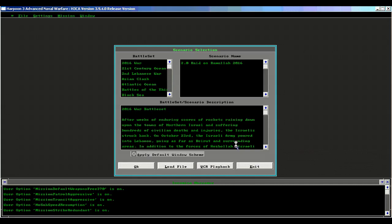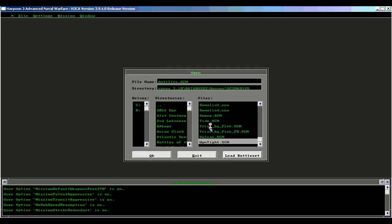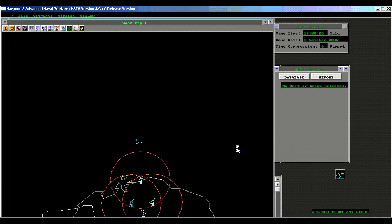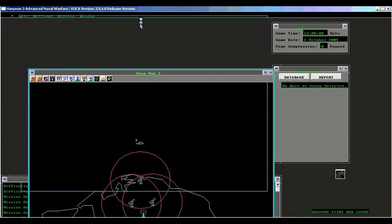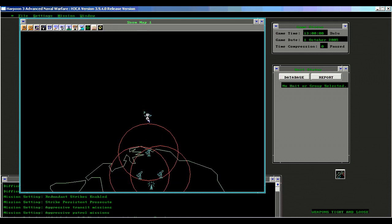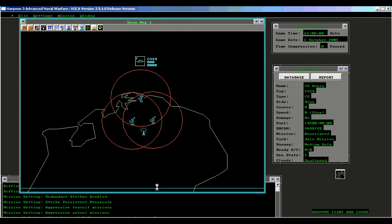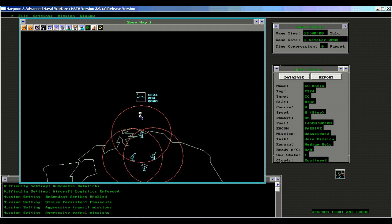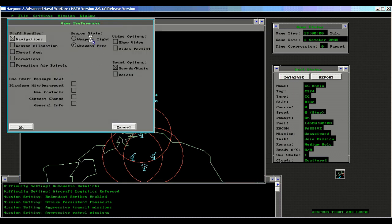This demonstration covers how the weapons tight command works under ANW, or version 3.9.4 of Harpoon. We'll load the same demonstration scenario and show how weapons tight does or does not work. We are still in command of the Anzio, on passive and unassigned — therefore under manual control of the player. We'll make sure that our game preference has weapons tight set, and we'll start the scenario.